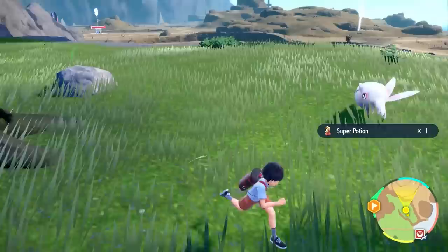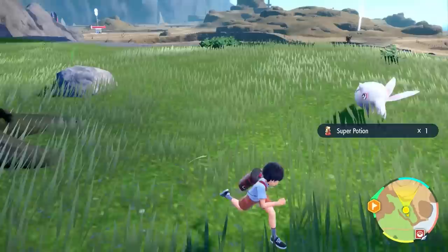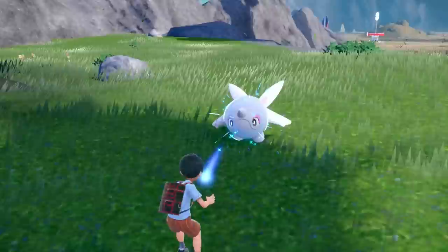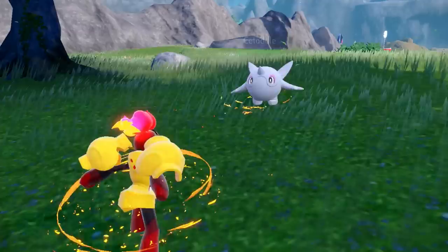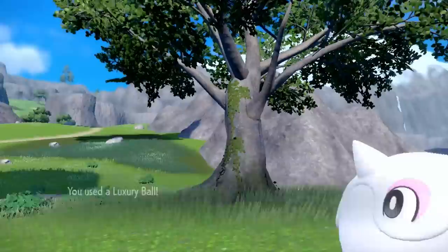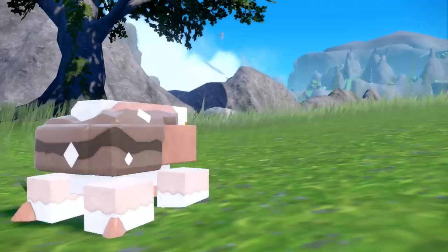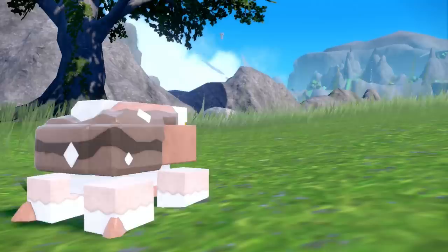On the way, yo — what the frick?! There's a Cetoddle, the pre-evolution of Cetitan! Oh my goodness, this might actually be the cutest Pokemon in the game. Between this Tinkatink and Dachsbun, I honestly can't pick. This one's an Ice type — hopefully we can catch it. Luxury Ball is always the most comfortable. We caught Cetoddle! 'This species left the ocean and began living on land a very long time ago and seems closely related to Wailmer.' That makes so much sense.